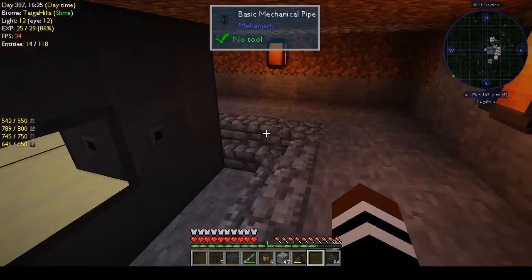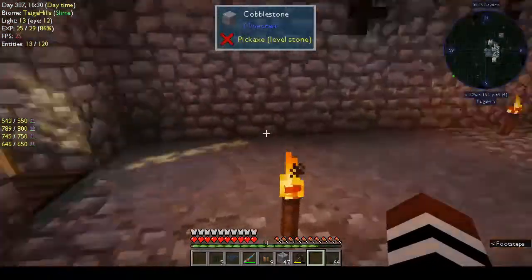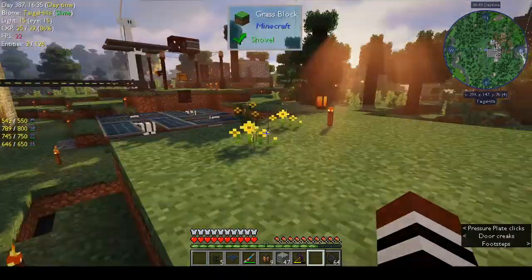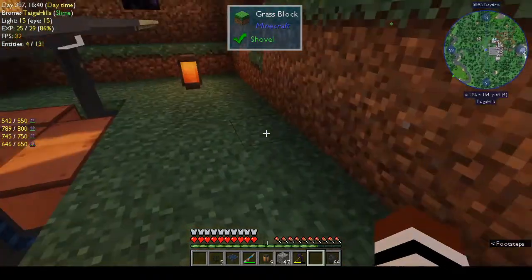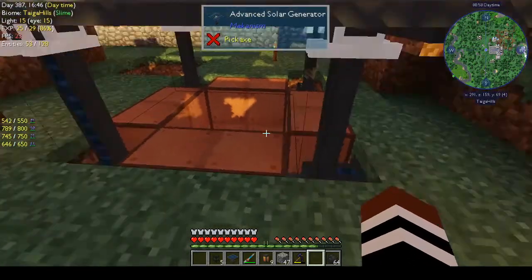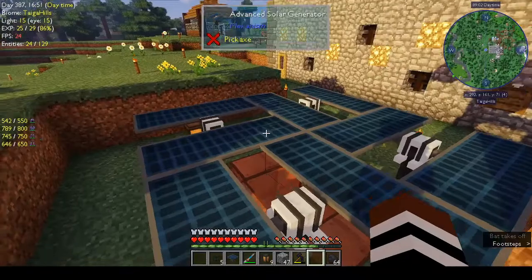That gives you enough to build a basic thermal evaporation chamber. If we go upstairs, I haven't put a top on it - I'm pretty sure you should, but I haven't. But it's working so I'm not knocking it. Basically you build a 4x4 square at the bottom.